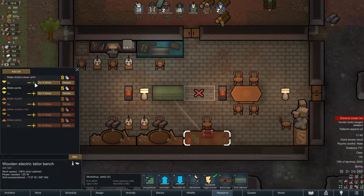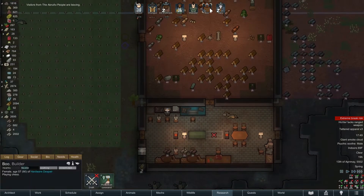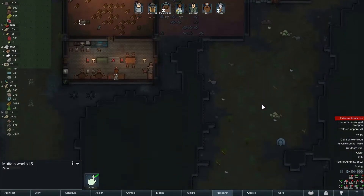Let's get her started immediately making some clothing, Boo - not just for yourself but for the rest of the group. This is going to help get her skills up a little bit. We'll go ahead and make several hats, we can trade those and they don't take very long at all. Where are you at Boo? Okay, now she's coming over - cool.